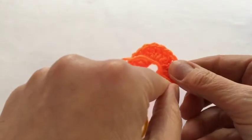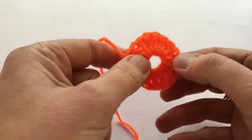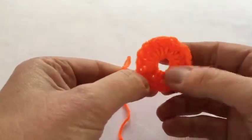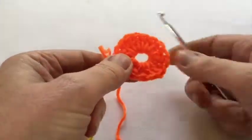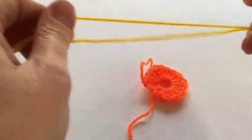So this is the beginning where I've done a six-chain ring and then three chains and 15 trebles, so there are 16 spokes to our wheel. Now I'm going to join the yellow — here it is, sunshine yellow.